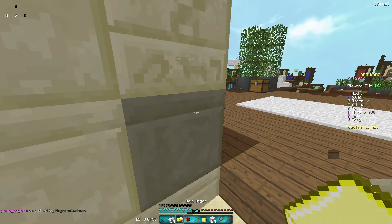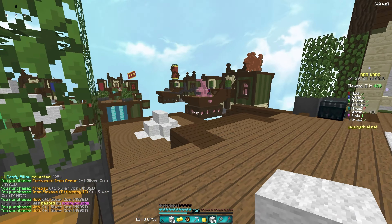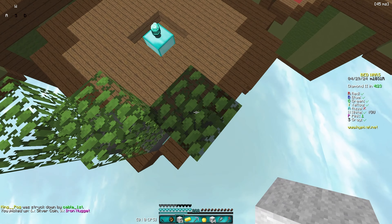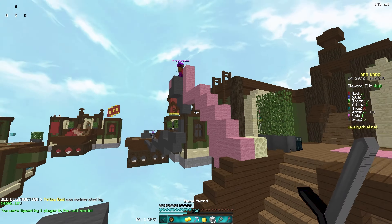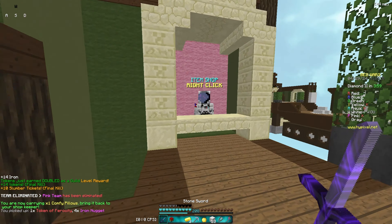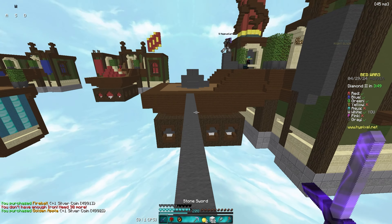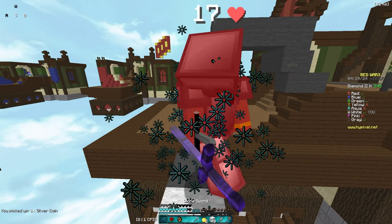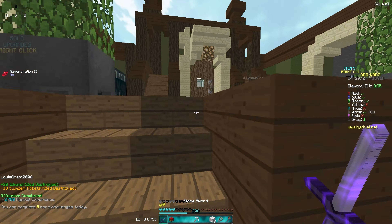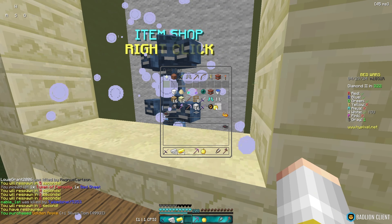I'm gonna grab these diamonds. Pink's bed is gone. Just fireball him, get some sharpness. I'm gonna wait for another fireball and take out gray here. These games are going pretty smooth to be honest. BedWars for me recently has been kind of lame but today seems pretty good. This guy — is he safe walking? He might be cheating. Okay well I have his bed. For a second it looked like he wasn't shifting properly. I have sharpness, I can probably just kill him — he's on iron. I'm just gonna try and kill him before he gets protection.